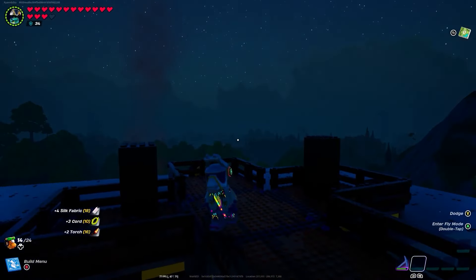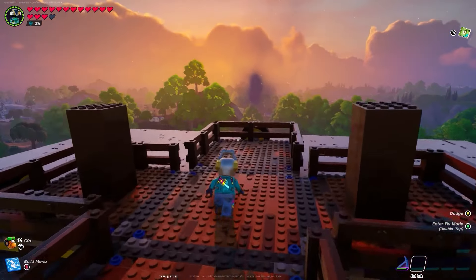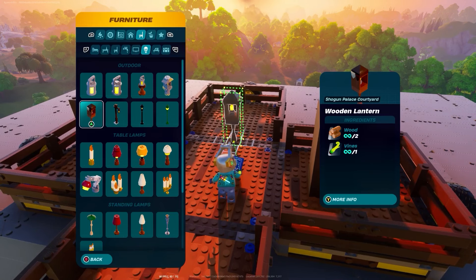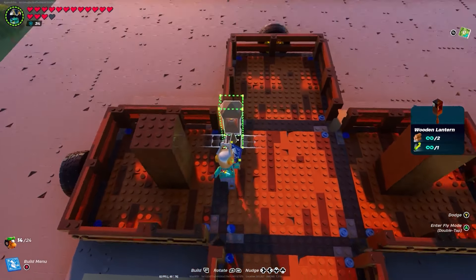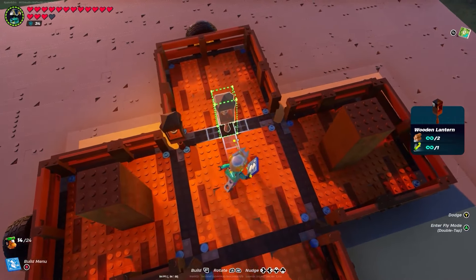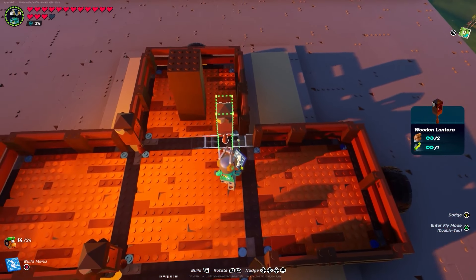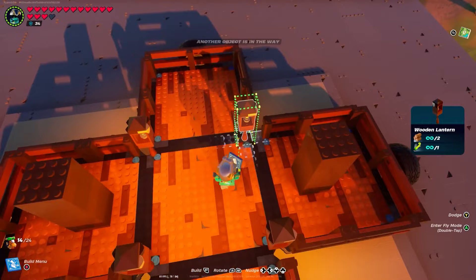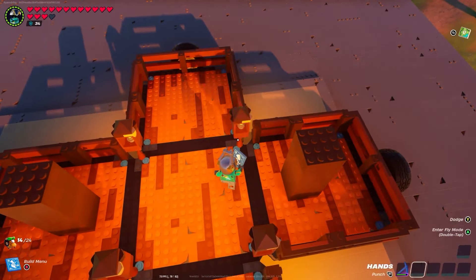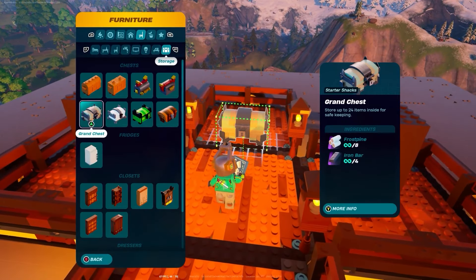It's getting night time, so with the magic of editing it is now daytime — let's continue the build. Next, grab a Shogun Palace wooden lantern and go right to the corner to where you can't place it anymore. Go one out and one in, and place it just like that on each corner. This gives the aircraft a little bit of lighting — very optional, but it looks really nice.